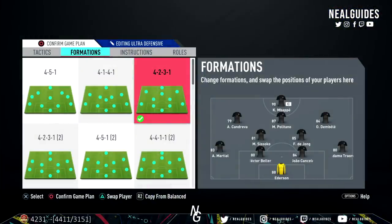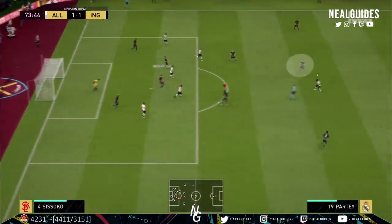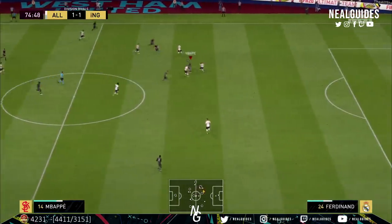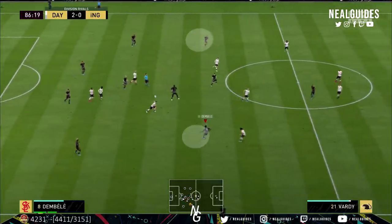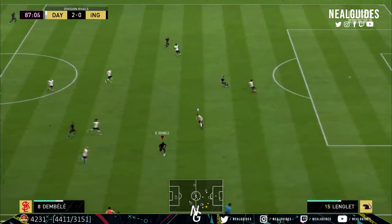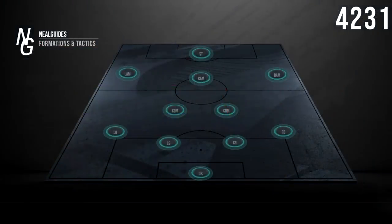When you transition to attack it's almost like a 4-4-1-1. The CAM is on stay forward and acts as the link-up player. The left and right attacking mids dart forward — they're very good for counter-attack runs to exploit the wing areas. It then turns into a 4-striker formation, almost like a wide diamond. Your LAM and RAM fly forward and become like wingers, and your CAM on stay forward ends up becoming like a centre forward or second striker.